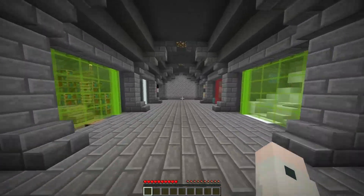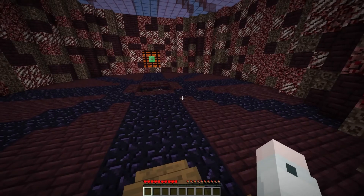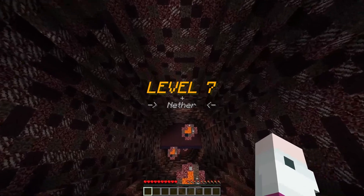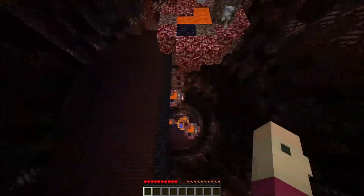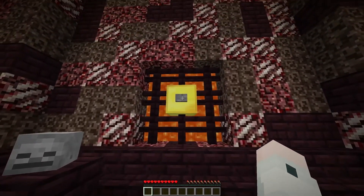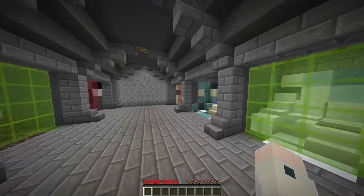Number seven: we have Nether. All right, nice and easy. I guess we'll just do this real quick — I'm just that good. This is so easy, we love it, we love to see it, we love easy droppers.